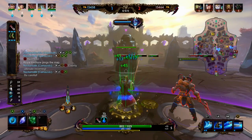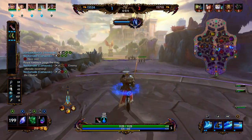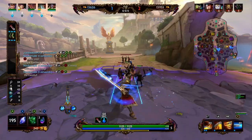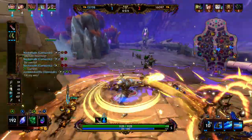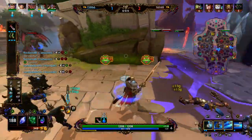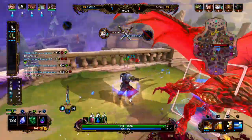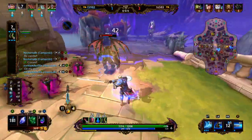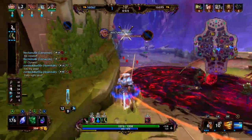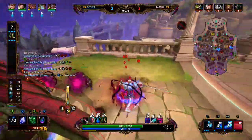Instead of going into the Warrior Tabby, we're going to be going into the Reinforced Greaves. Reinforced Greaves provide 10 physical power, 150 health, 20% crowd control reduction, and 18% movement speed. The passive: every time we take damage, we gain 3 physical and magical protections per hit, stacking up to 7 times, lasting 6 seconds. So we're constantly running in, taking damage from the minions and from Cthulhu — getting these boots is going to help us survive the early game.